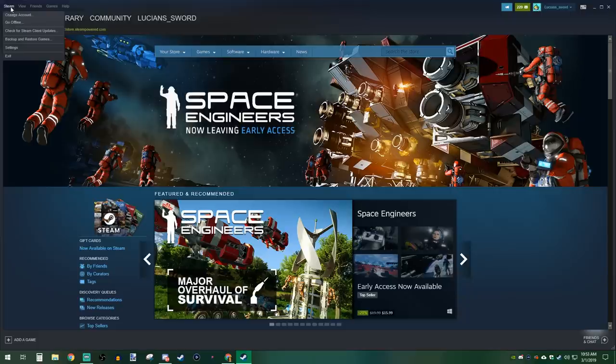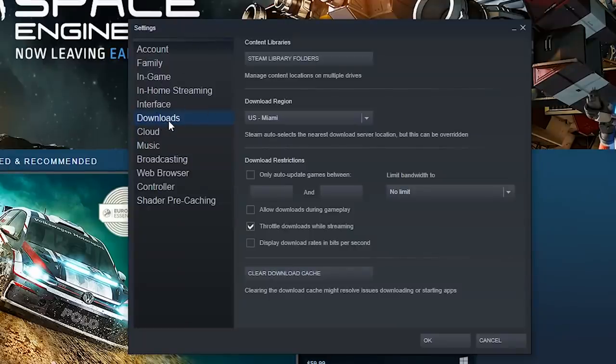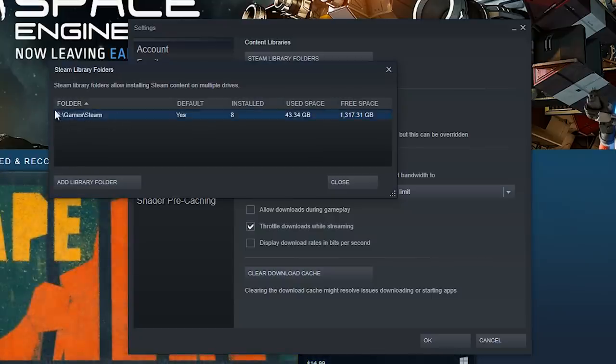Go to Steam, then go to Settings, and in Settings go to Downloads and click Steam Library Folders. This will tell you the exact location of your Steam library. Mine is in D:\Games\Steam.